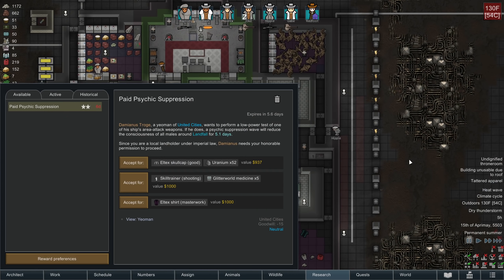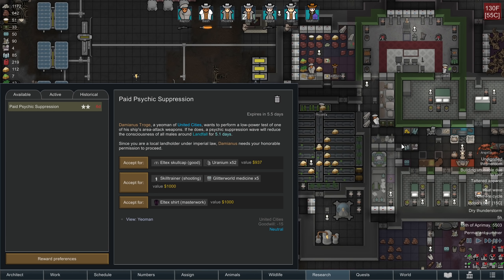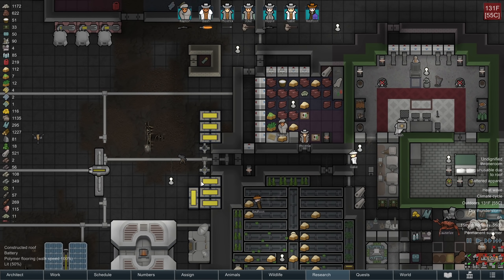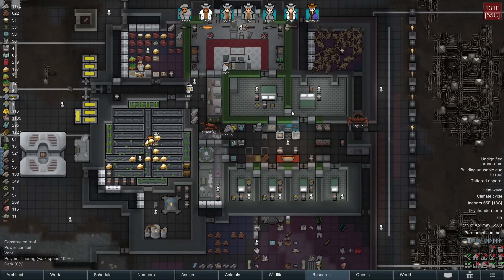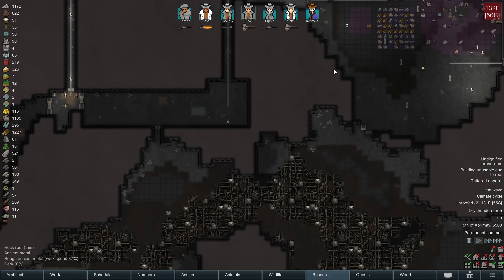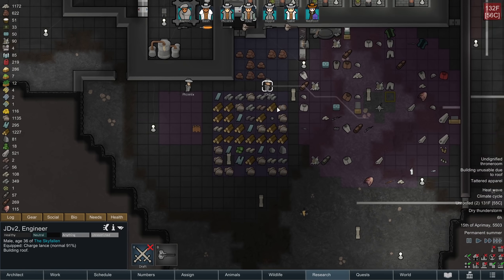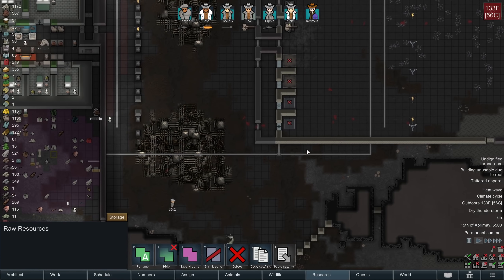Paid psychic suppression - no, I don't really want to be psychically suppressed. The rewards are garbage for psychic suppression. If you're not sure what psychic suppression is - basically your brain is going to be at half consciousness depending on the gender of the psychic suppressor for the entire duration of the suppression, and it makes you very, very sluggish. Yeah, it's just bad stuff.